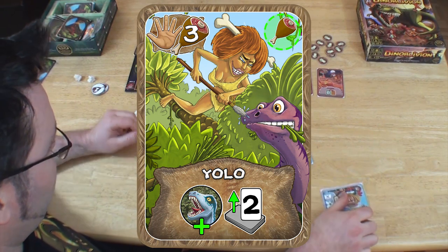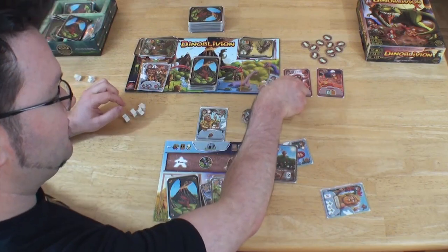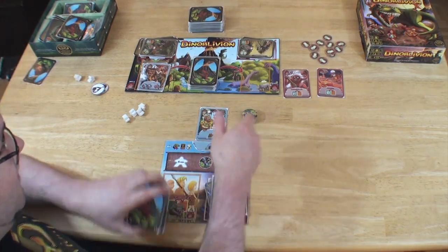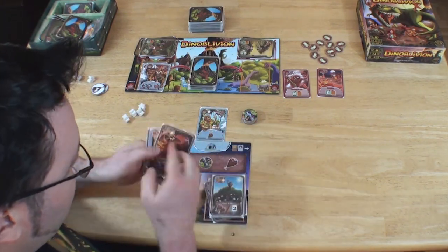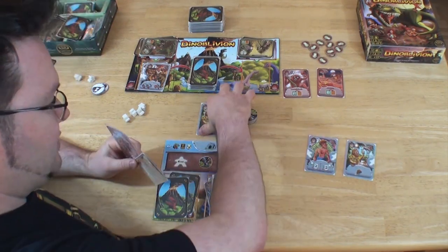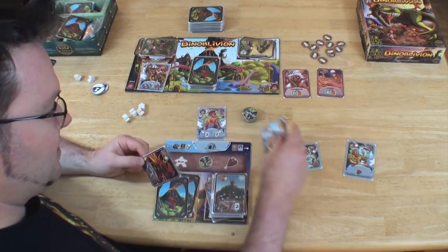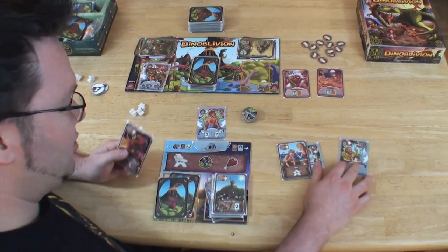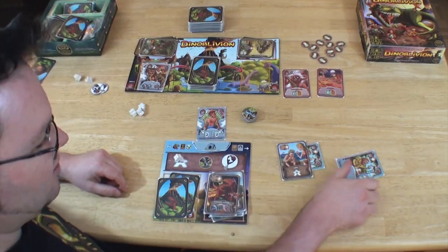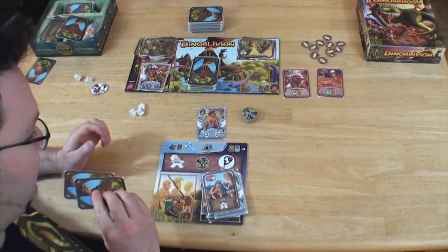We are going somewhere. I will pay 1 Body Pound to get the Ghillie. Now I will have to destroy 1 of these cards. I will switch this card on top. I will create a Body Pound, generate 1 food token. And the Dino Oblivion will fall on the ground at the end of the turn — it will hurt. I draw 4 cards.